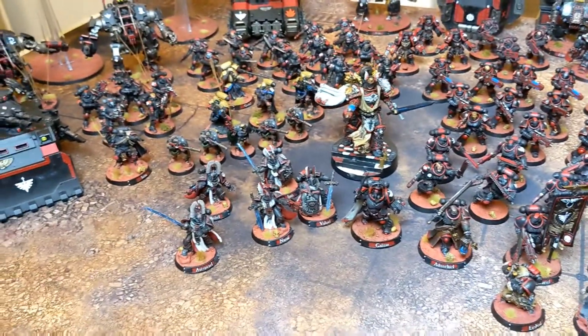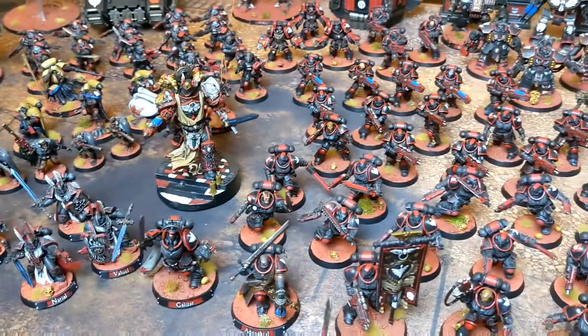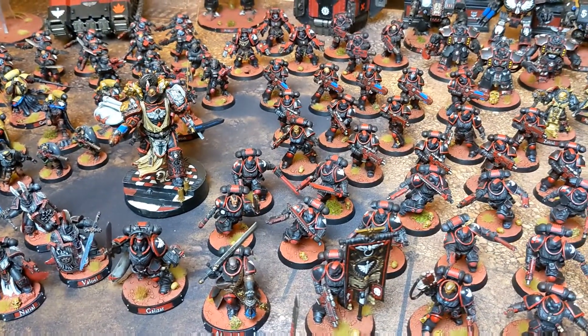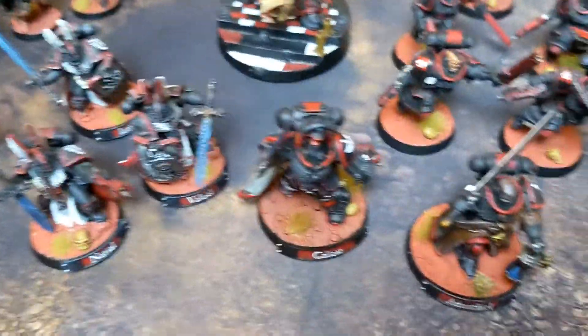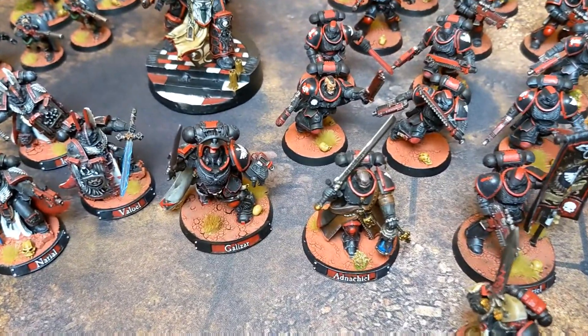Apart from that, I'll do HQ troops, elites, fast attack, heavy support, etc. So apart from these HQ and the Lion, I've also got my Captain Grevasami, Galazar, and they've all got these lovely nameplates — not just the characters. I've got other things with nameplates too, so I guess you'll see those. Judicia — or Judica, whatever it's called — my Ancient, and two Primaris Lieutenants. They've got their nameplates as well.